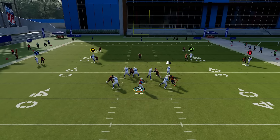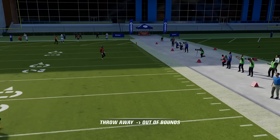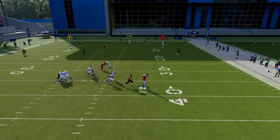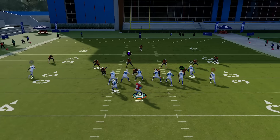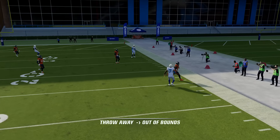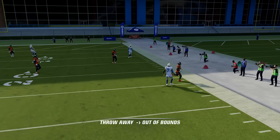The next thing you need to do is know how to throw the ball away, especially if you're outside of the pocket. If you feel like nothing's open, don't take sacks. Take your right joystick and click it in — that's going to allow you to throw the ball away outside of the pocket and you'll be safer because you won't get intentional grounding. A pro tip: even in the pocket, you can throw the ball away and avoid a grounding penalty, as long as you have one route near the sideline. They will always throw the ball near that route and you will not get intentional grounding.